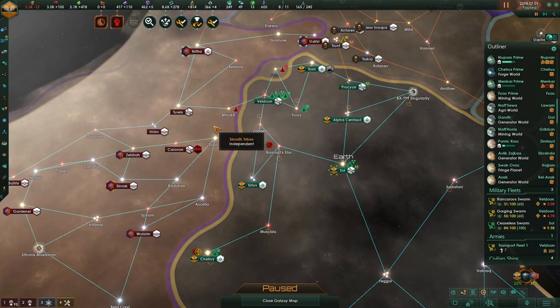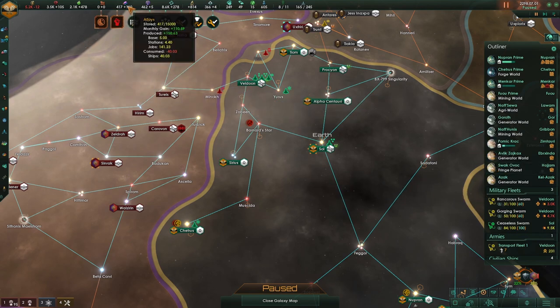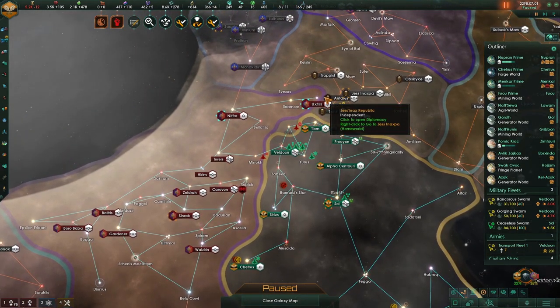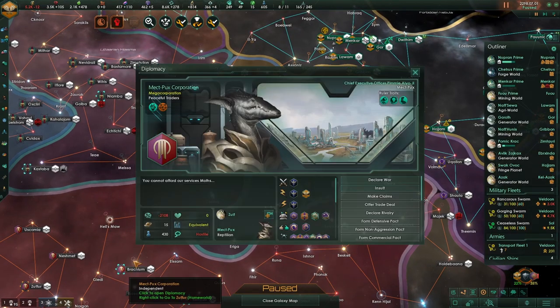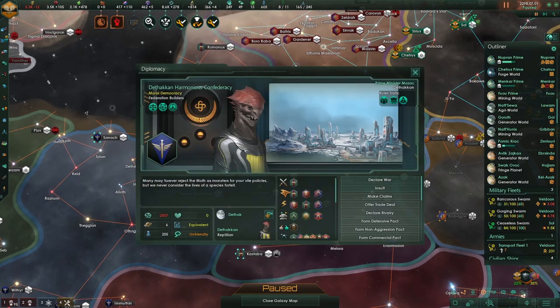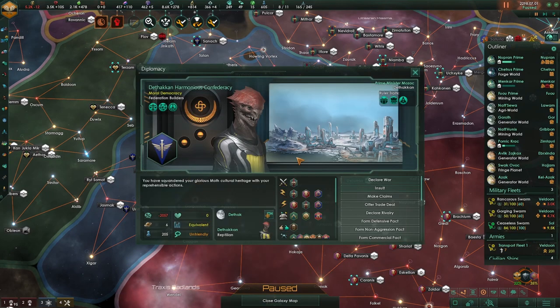I'm going to end the episode here. We'll continue working on this fleet — once all the fleets are done, we'll be in a way better position. Economy should be stable, alloys I want to push up to 500. I also need to do a talk about genetics since that's been asked in the comments. Keep your fingers crossed because we're in a tight position. I'm happy these guys are equivalent and not superior — otherwise they would have attacked me. They're actually inferior — they're getting their asses kicked.